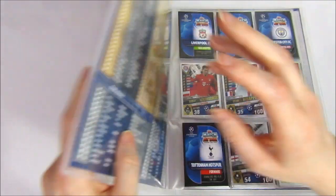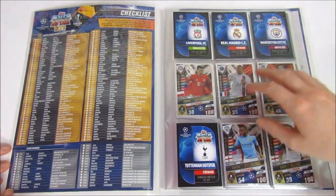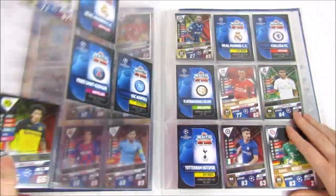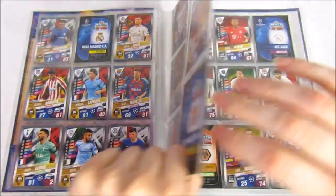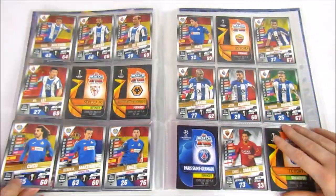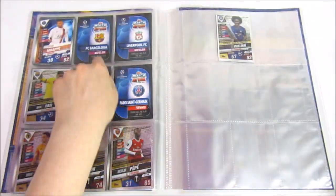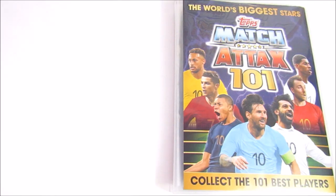The final pack for this first part: Andre Silva, Aaron Ramsey, Embolo, Daily Blind, Tiago Silva world star, and it's Roy Keane legend — a decent way to end! We got so many awesome cards. One last look at the two limited editions before the binder: silver Lewandowski and gold Modric — very awesome. We'll show the binders separately, starting with this season's. So far, pretty well for hundred clubs — we still need Messi, Ronaldo, and Mane.